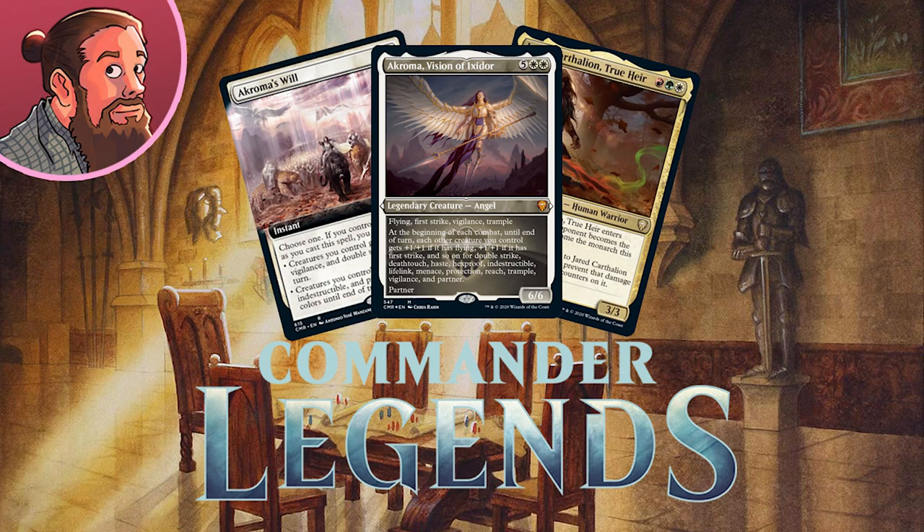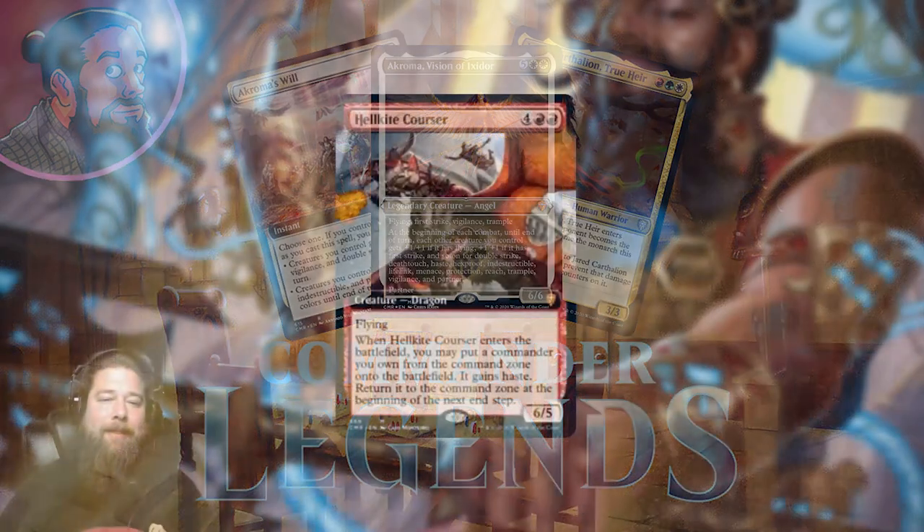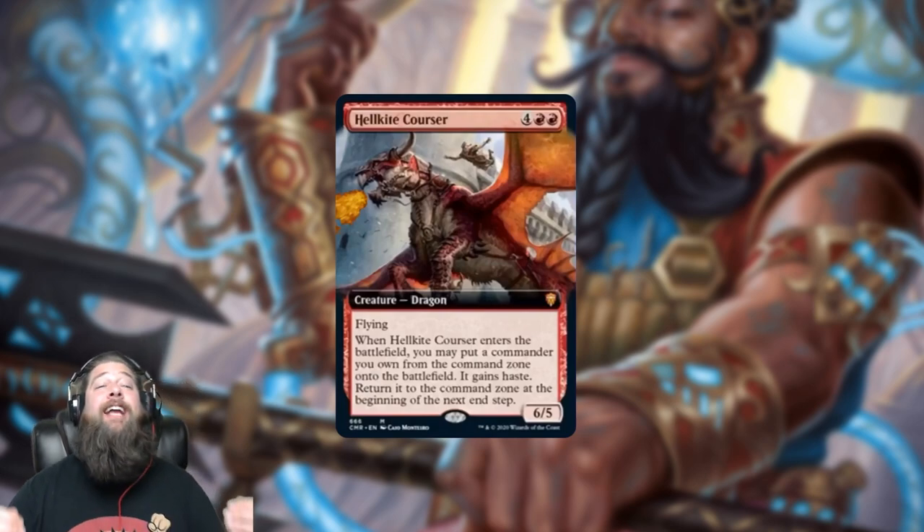Tomorrow the whole set comes out. We'll get the entire thing tomorrow, but today we still have some ridiculous cards to talk about, including a Mythic that might be one of the best in the entire set. We should probably jump into it — start talking insane new Commander Legends cards. And first up today, we have a Red Mythic: Hellkite Courser.